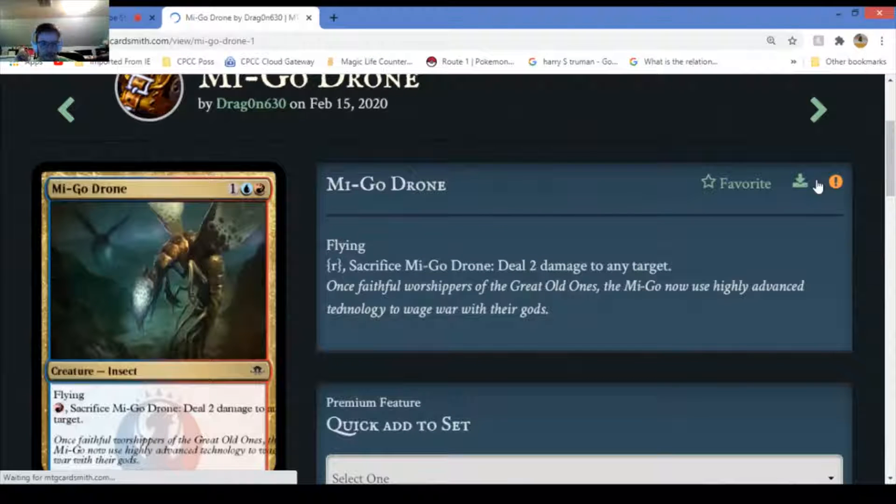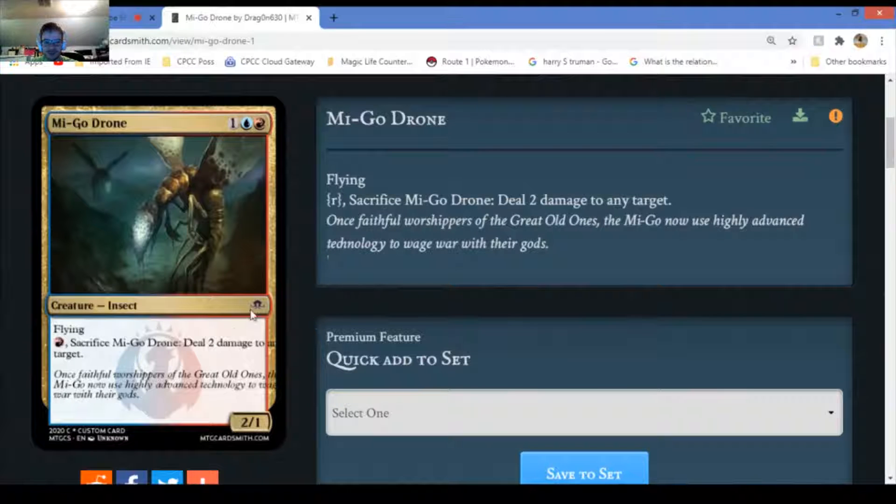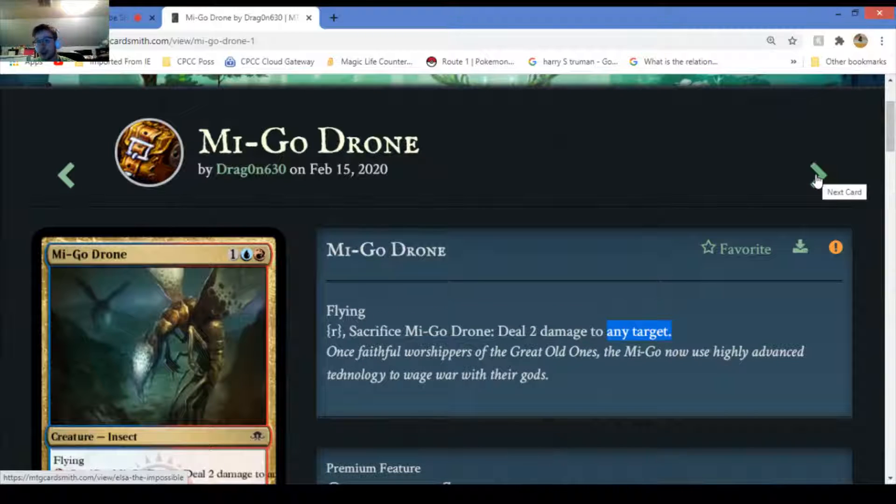Mongol Drone - flying. You can sacrifice it and it deals damage to any target. I want to say this to anyone who does this: take the flavor text part right here and move it - that's all you gotta do. It's not difficult. Whenever I make cards, my cards will not have text that doesn't have any relevance to the card.